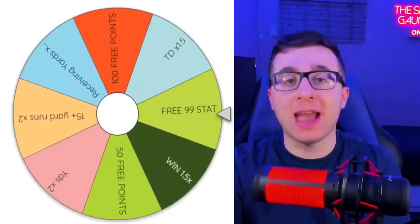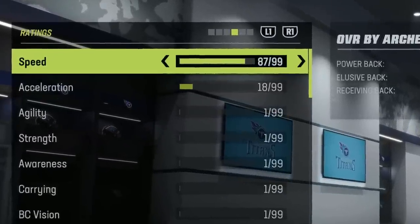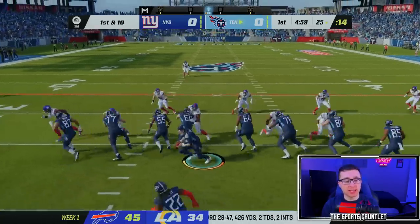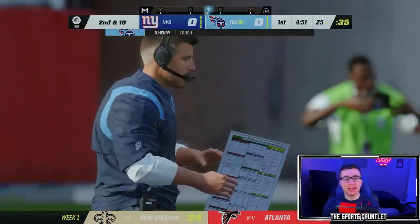Going into our first game, I can give him any one 99 stat that I want. The stat that makes the most sense right now is speed — I'm going to make that a 99. That way, if we can just get a little bit of space and reach max speed, he can fly. I'm going to be using a lot of halfback stretch plays, getting him to the outside and giving him time to hit that 99 speed for our best chance at yardage.